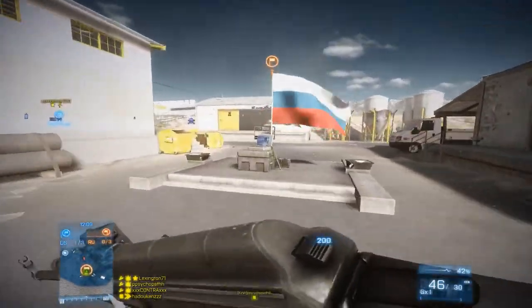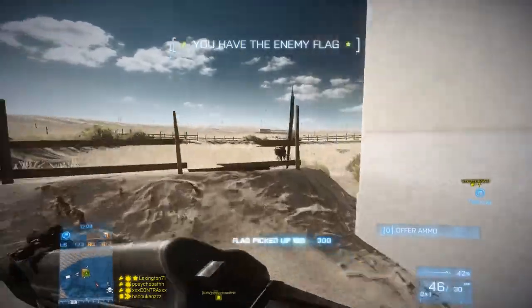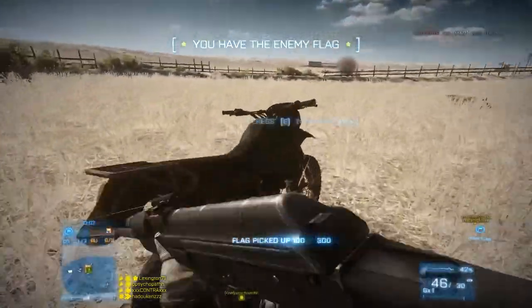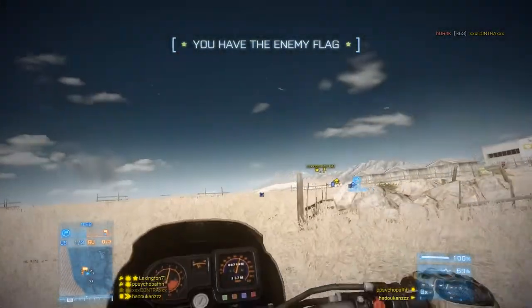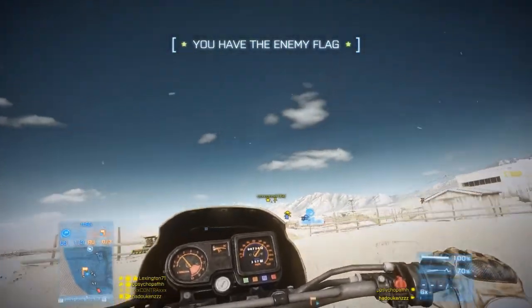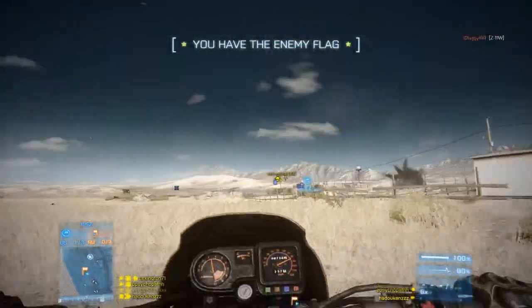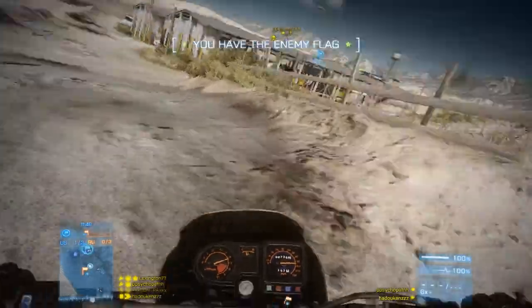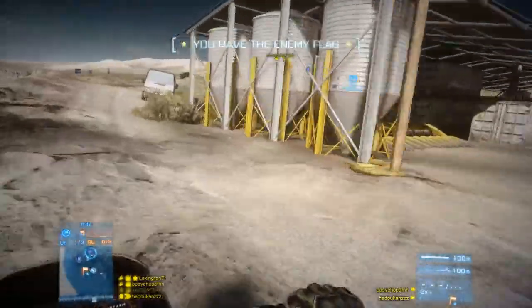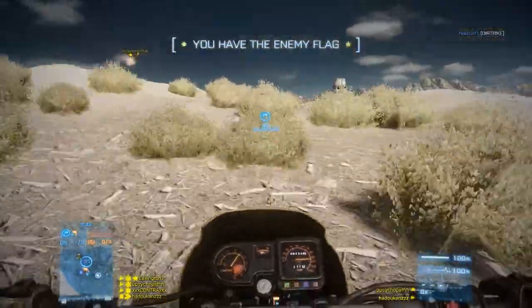The map centres around the idea of a huge warehouse, which could be a mill maybe, as there are farming buildings around, and it's the central point of the map. Despite the map being very open, the actual warehouse itself is very enclosed, with containers and crates making it almost very difficult to get through - it's almost a hallway of doom at times. But this is a very important flag, because it's the central part of the map and will branch off to all the other flags.